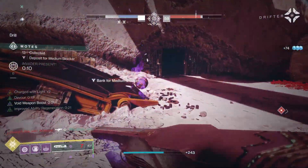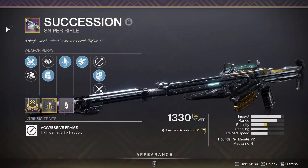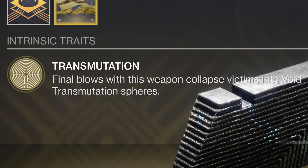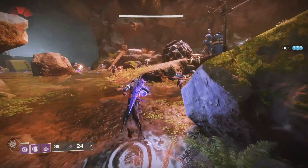There is a fragment I will highlight soon that takes this build to a new level. For my other weapon, I usually like to run a sniper rifle because this build lacks range, so if there are threatening enemies off in the distance, we can kill them with our sniper. Ruinous Effigy has the exotic perk Transmutation — final blows collapse victims into void transmutation spheres. You can pick up that sphere and use it to smack enemies. You can also do a slam attack which consumes the orb and deals a lot of damage, or use the void suppression field which heals you while it damages and suppresses enemies, but causes the sphere charge to deplete quicker.